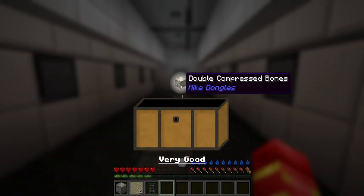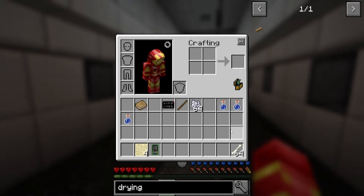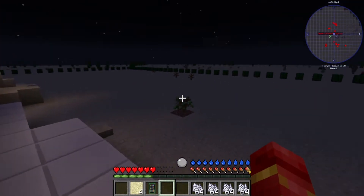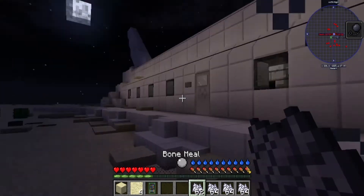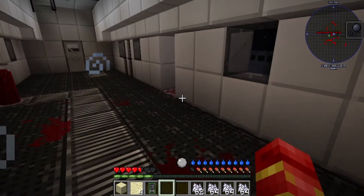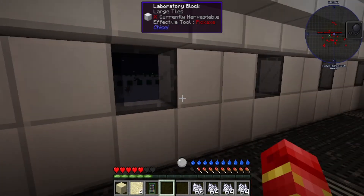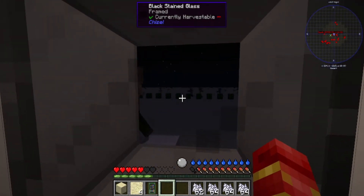What did we get in our loot? We got a double compressed bone — oh, that is going to be so helpful. Actually, maybe not. Now we can actually — I'm going to die. Yep, poisoned. I don't have a means of defending myself. And my cactus protection didn't work.